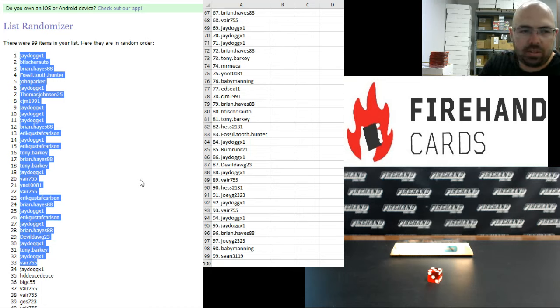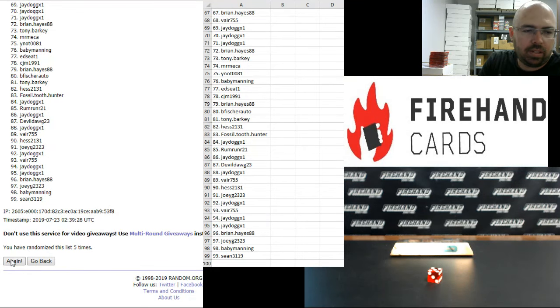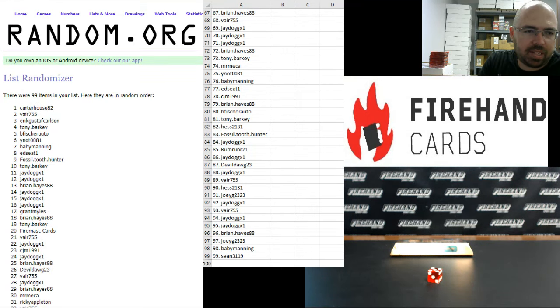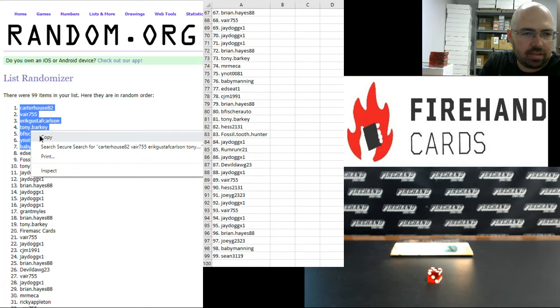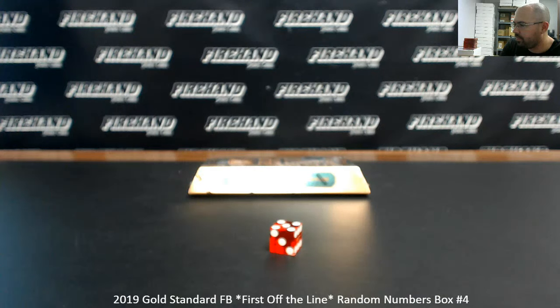On the left side of your screen I'm going to randomize this list of names an additional three times. After the third click, the top seven names on the list get the 2018 NT Football random team. Good luck to you. Here we go: one, two, three. Your top seven are Carter House 82, there 755, Eric Gustav Carlson, Tony Barkey, B Fisher Auto, why not zero zero eight one, and Baby Manning. You guys are in — congrats!